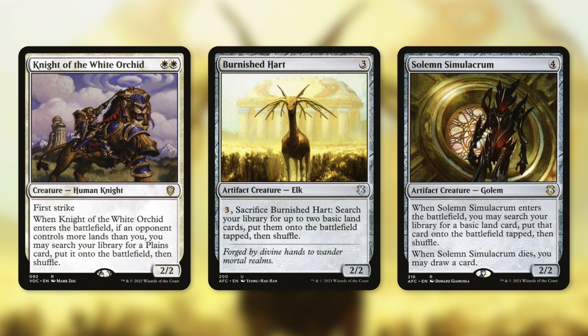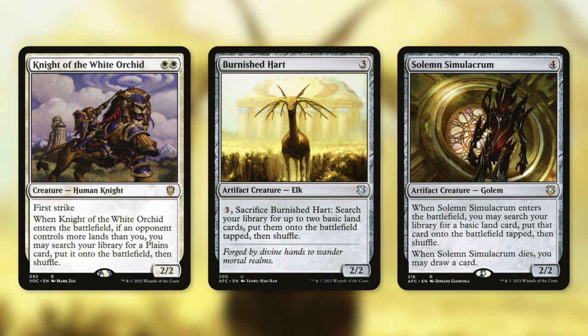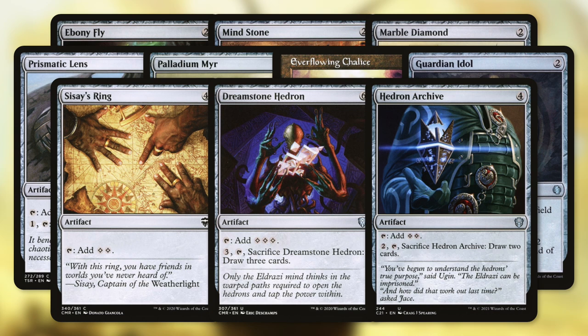Moving on, we have some creatures that help us ramp while getting pumped by our commander, with Knight of the White Orchid, Burnished Hart, and Solemn Simulacrum. Knight of the White Orchid is a 2/2 with first strike — a 4/4 with our commander — and when it enters the battlefield, if an opponent controls more lands than us, we can search for a plains and put it on the battlefield. Burnished Hart lets us pay 3 and sacrifice it to search for up to two basic land cards and put them onto the battlefield. Solemn Simulacrum also gets us a basic land when it enters, and draws us a card when it dies. Outside of these creatures, we also have other ramp cards like Ebony Fly, Manalith, Marble Diamond, Pristine Talisman, Paladin's Shield, Everflowing Chalice, Guardian Idol, Sisay's Ring, Dreamstone Hedron, and Hedron Archive.